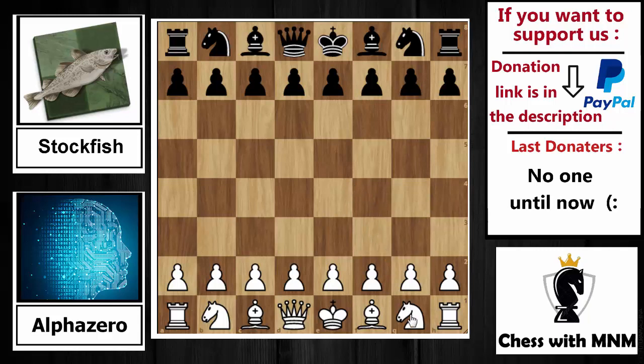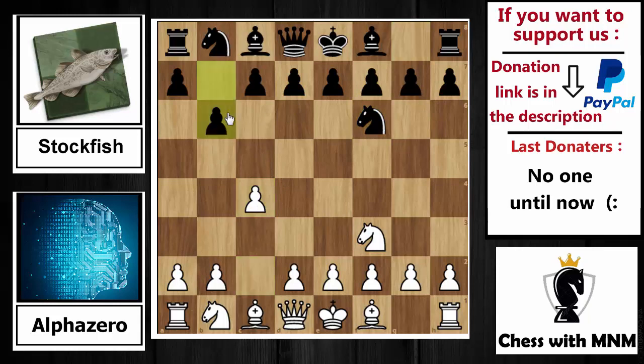AlphaZero has the white pieces, Stockfish has the black pieces. AlphaZero opens with knight to f3, and Stockfish replies knight to f6. Then c4, and now the Réti opening continues: b6, d4, e6 — and they call this the Queen's Indian Defense. If you play g6 with bishop to g7 it becomes the King's Indian, but with b6 and bishop to b7 it is the Queen's Indian Defense.